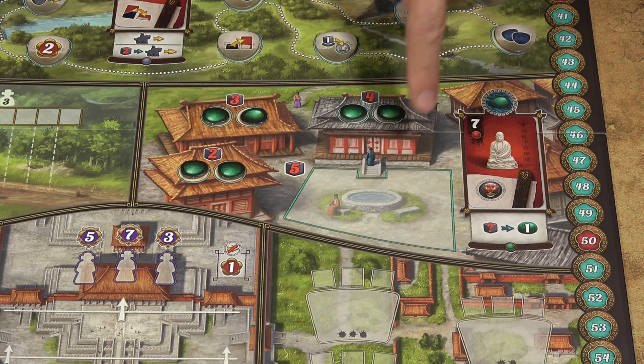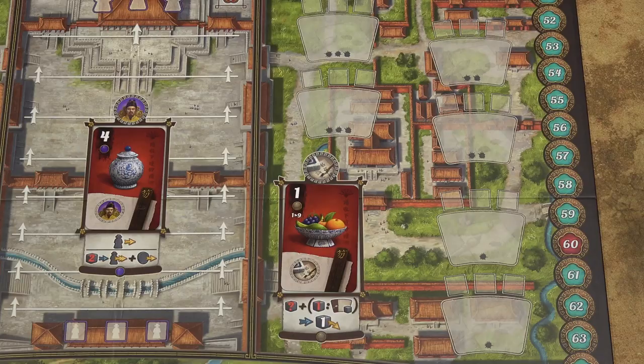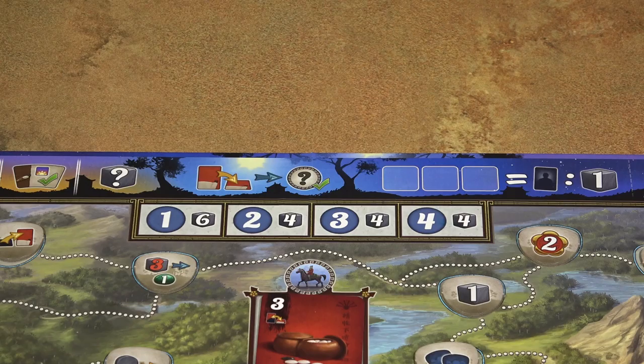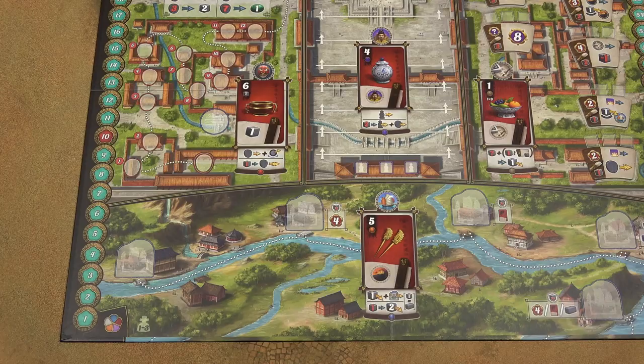Place one Jade token on all these six spots and all the remaining Jade tokens into the general supply. Sort the decree tokens by their value on their back and then place two from each stack on the indicated spots. You can put the remaining tiles back into the box. Roll the three destiny dice and place them on the indicated spots, then place the day tracker on the first space of the track. Finally, place the next first player token to this spot.